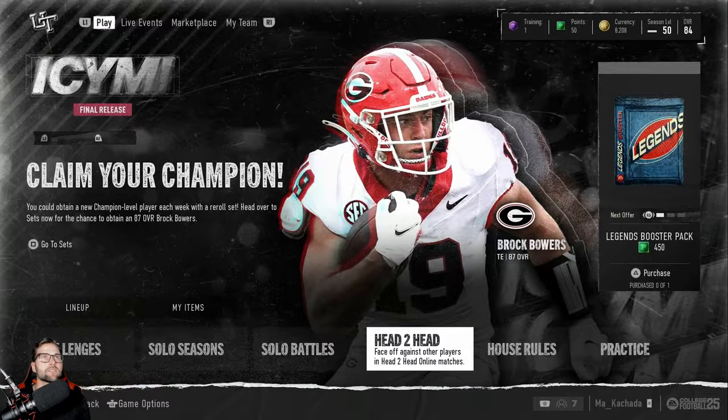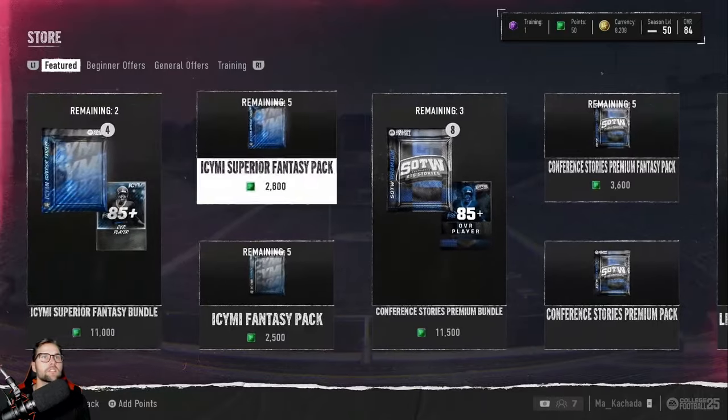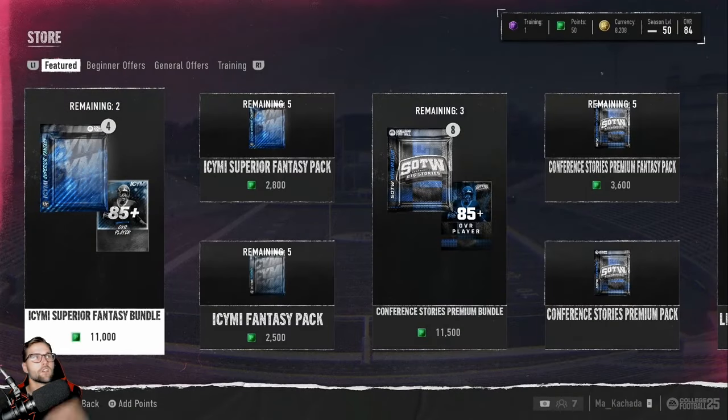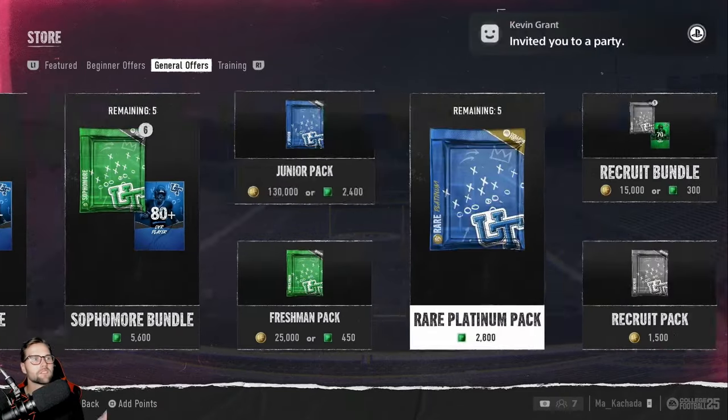Lastly, you can buy packs. You go to Marketplace and then Store, and you can buy these packs. There are different variations — you can use training points, actual points, or virtual currency. When you click onto a pack, it'll tell you what you get: for example, 16 players at uncommon ability, five players at 85 or better, with a probability breakdown for 86, 87, 88. That's what you have the potential to get — you're spending your currency on a daily basis trying to get these packs.